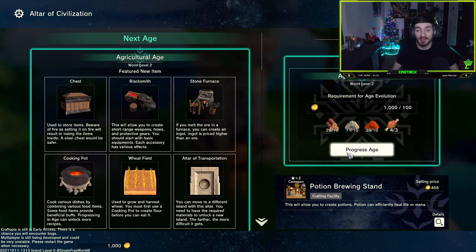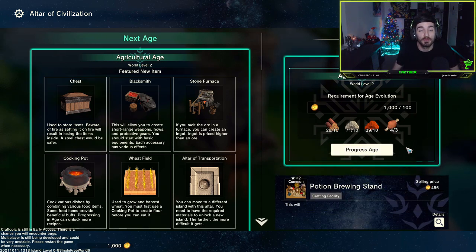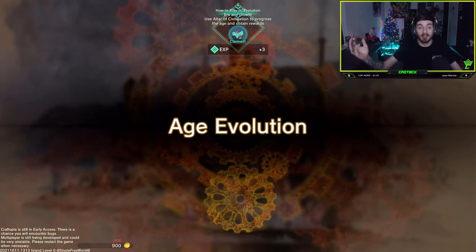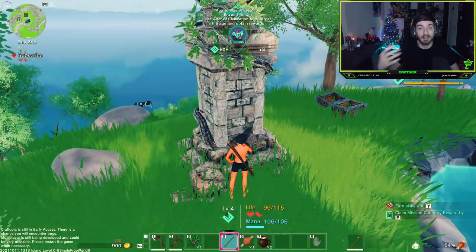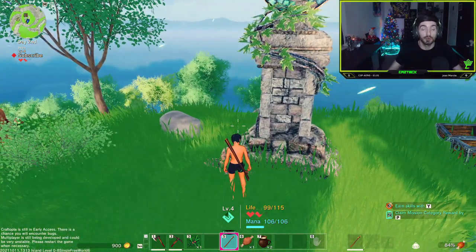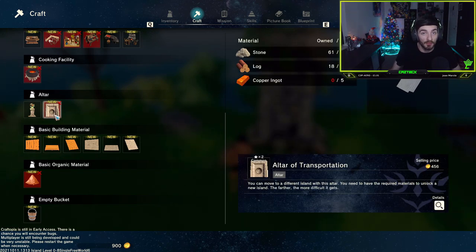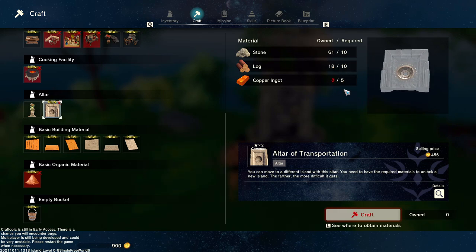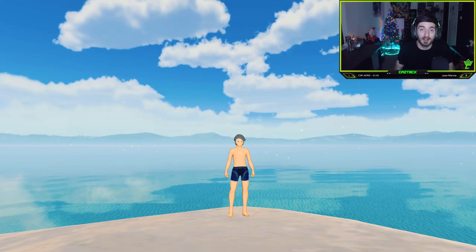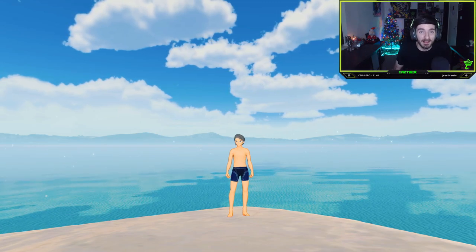You can now go ahead and progress the age. Head to the right-hand side with all the required items in your inventory, make sure you've got that 100 gold, and click 'Progress Age.' We are now in the Agriculture Age, which means all of those items are now available to craft. For example, if I head into my craft menu, I now have the altar of transportation available. You are now in the next age and can start unlocking those items.